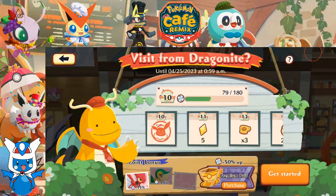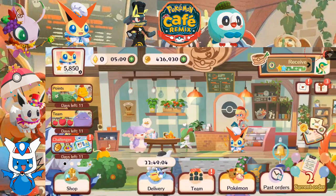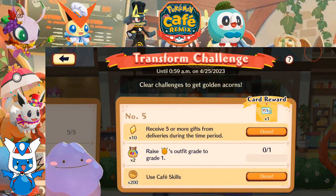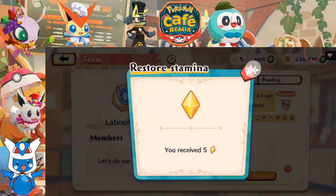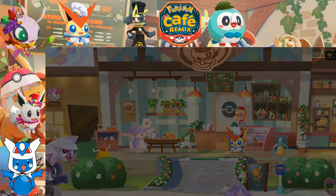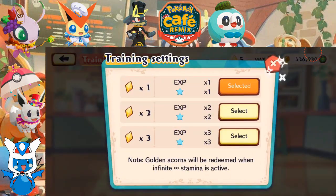Next up we're going to get more stamina, and for whatever reason we're getting more Ditto — which is kind of sad when you think about how many Ditto cookies we already have. I'm going to go pick up some additional stamina and put in a request for some more as well. I want to do a little bit of training with Torterra.